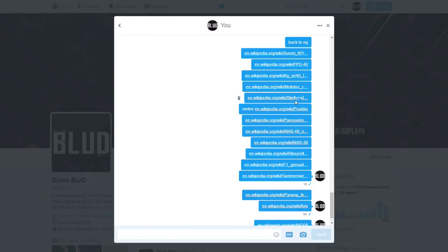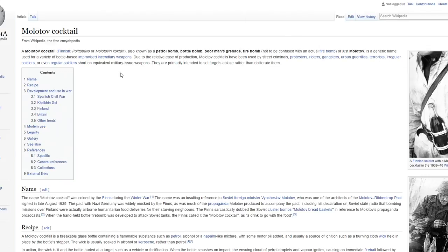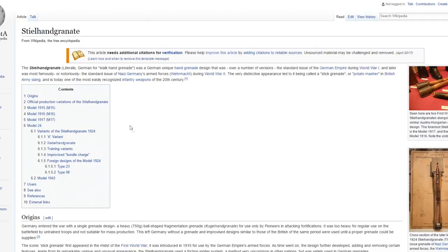These are Molotov cocktails - they're pretty straightforward and they were in World at War as well. The next one is a style hand grenade - basically just a grenade. The translation means stock hand grenade - I think it was also in World at War. This grenade is almost 100% guaranteed to be in the game. I think this was the sticky grenade that was in there.